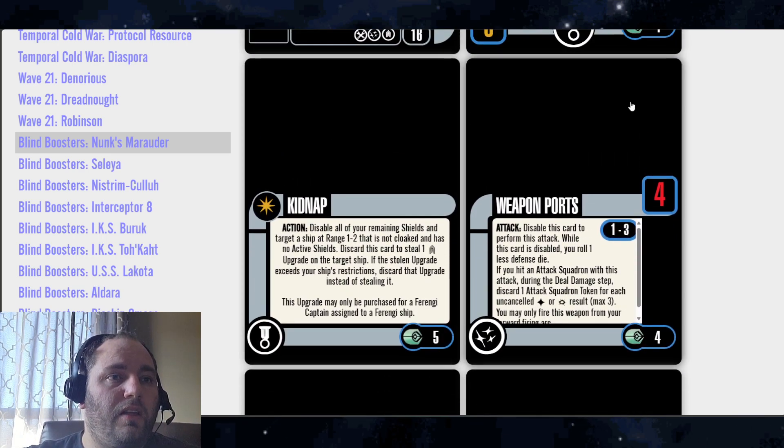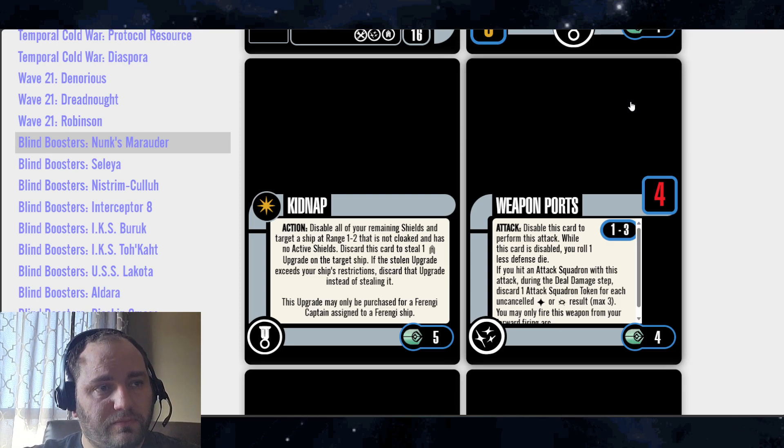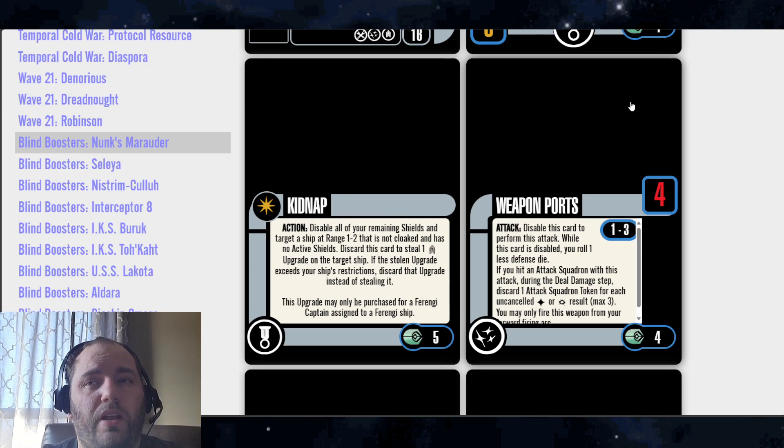The Elite Talent in this pack is Kidnap. Action: disable all of your remaining shields and target a ship at range 1-2 that is not cloaked and has no active shields. Discard this card to steal one crew upgrade on the target ship. If the stolen upgrade exceeds your ship's restrictions, discard that upgrade instead of stealing it. This upgrade may only be purchased for a Ferengi captain assigned to a Ferengi ship. Cost of 5. I'm not a big fan of these discards at 5 — I think this card could easily be a 3-point card, or at most 4, but I lean more towards 3.